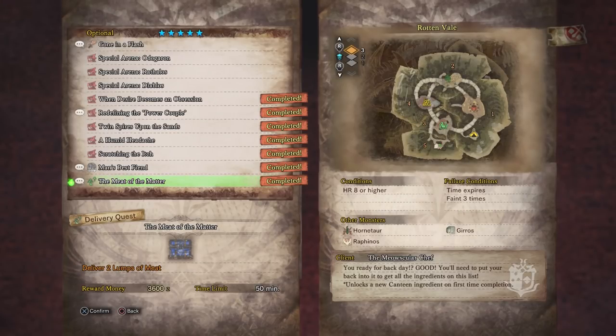Hello everyone, Johnny Hurricane here from GamersHeroes.com. Today we'll be going over where to find the meat for the 'Meat of the Matter' in Monster Hunter World. This is a mission you get from the Cat Chef during rank 5. Let's get started.